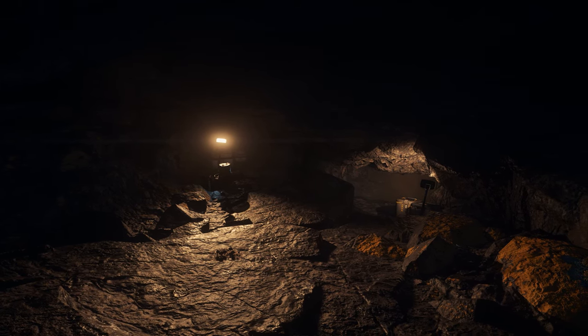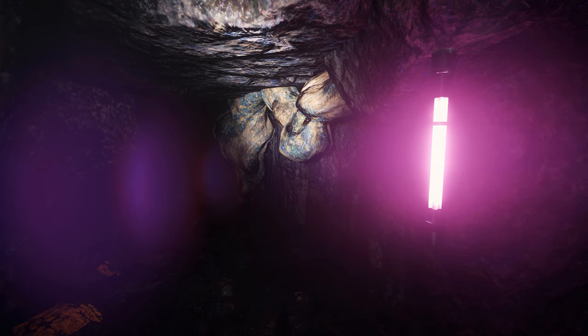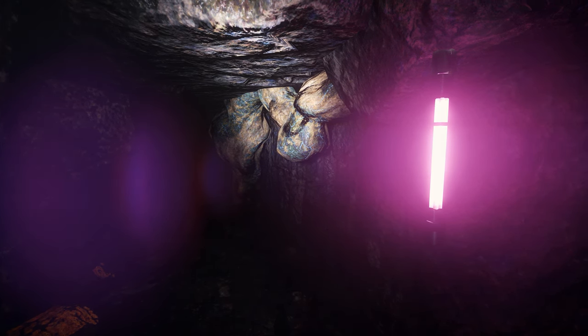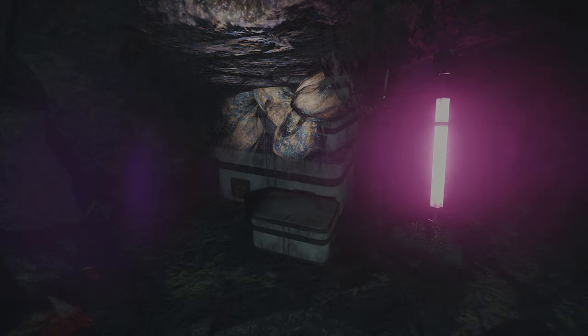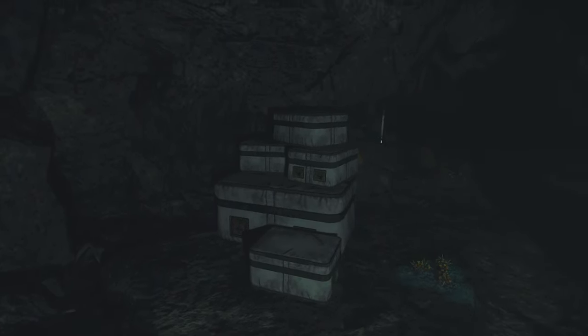Inside the mine you'll find a winding series of cave pathways, some of which are marked with small glow sticks to help you find your way around. You'll also find some hand-mineable veins, at least in the current patch, in case you've brought your multitool and orb.